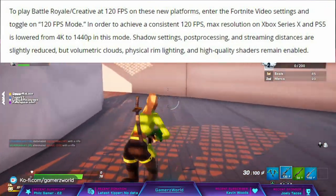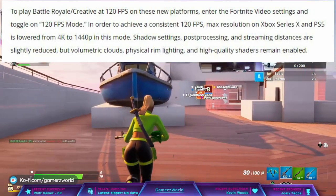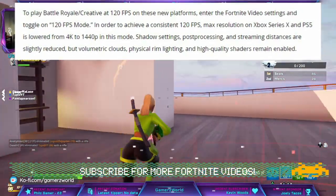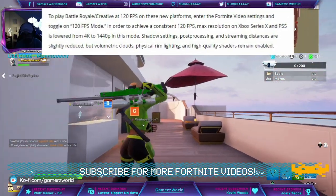Shadow settings, post-processing, and streaming distances are slightly reduced in 120 FPS mode. However, volumetric clouds, physical rim lighting, and high quality shaders remain enabled.